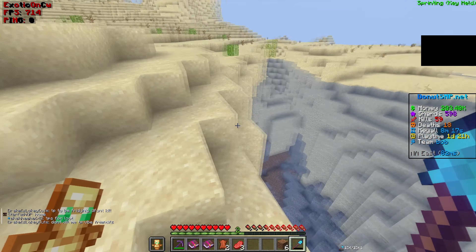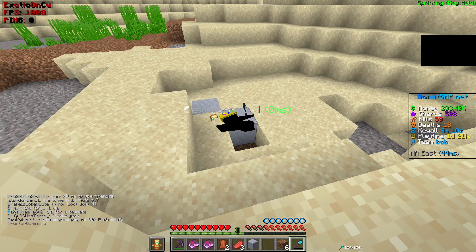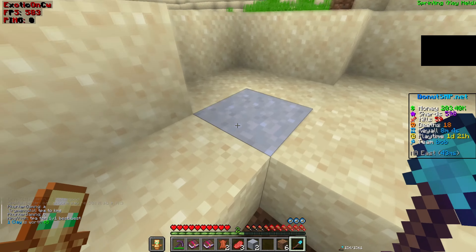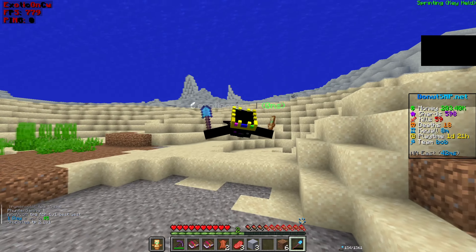Now the third best money-making method, in my opinion, is selling clay, which sells for $5 — same as mycelium. I think, in my opinion, it's kind of better, but that's just my opinion.